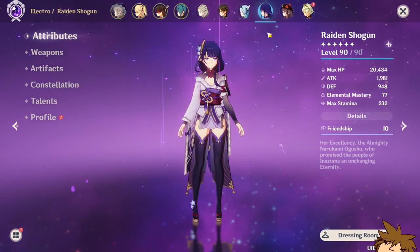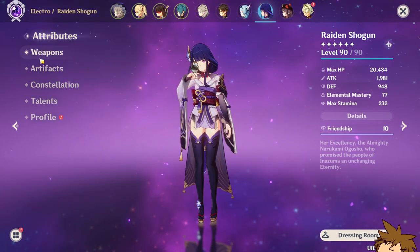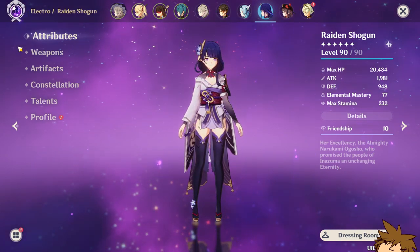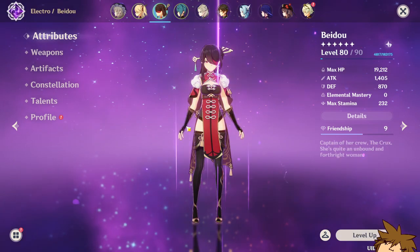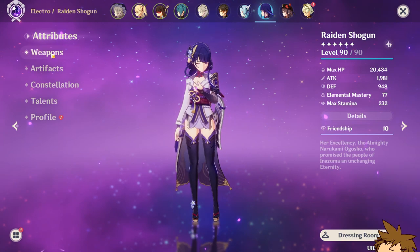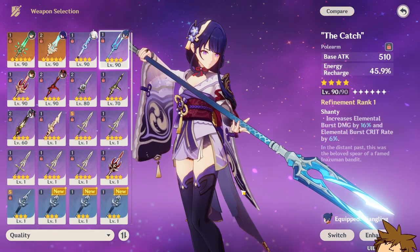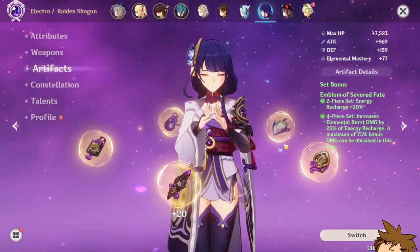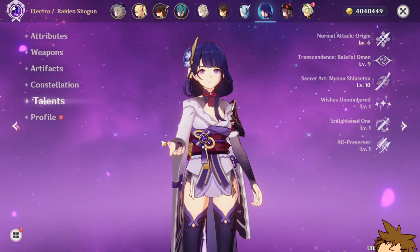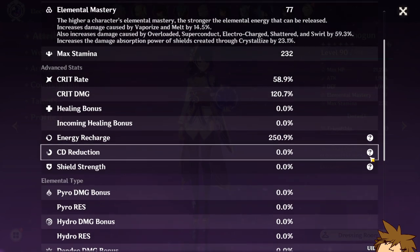If you have Raiden Shogun, having her with Yoimiya is going to change things tremendously — it helps with energy recharge, sub-DPS, and everything. I showed you Beidou for those who don't have Raiden Shogun yet. Raiden Shogun needs an energy recharge weapon — I highly suggest the Catch, probably one of the greatest weapons on her. For artifacts, four-piece Emblem of Severed Fate. She's good at C0. Build elemental skill and elemental burst; you'll want a bunch of energy recharge on her.